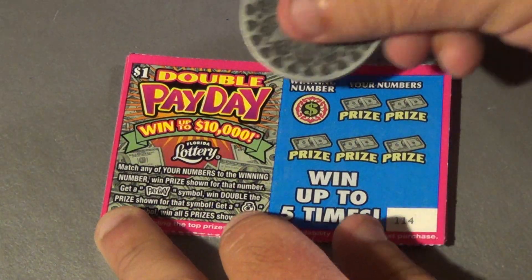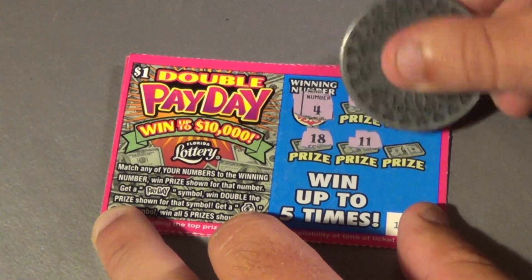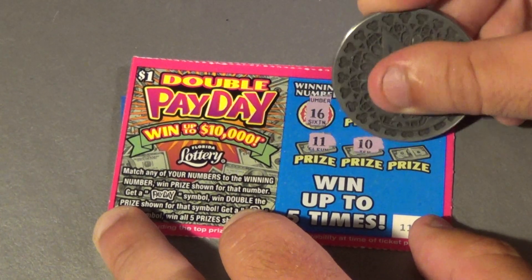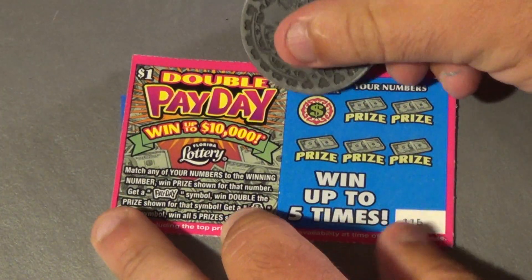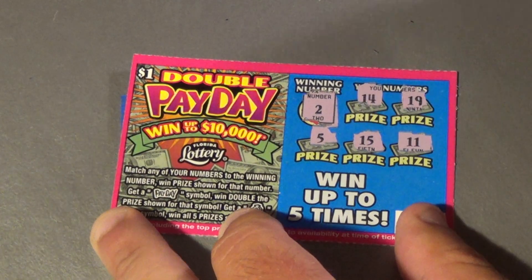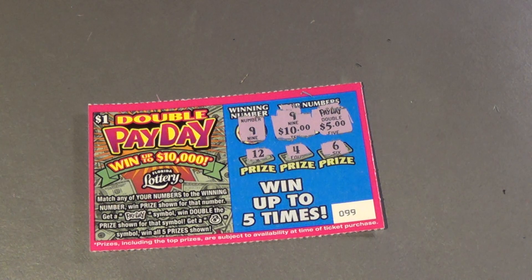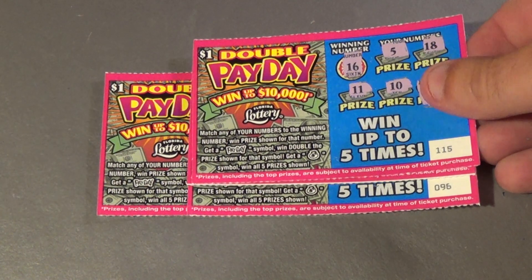Nothing there. Next one — 3 tickets left, we want a 4: we have a 14, 8, 18, 11, and a 10. No. Two left, we need a 16 — and there's a 16 right at the end for $1. Come on, let's win on this one — we want a 2 — and we didn't. But this was a very good result. We got the big $20 and another $4 in wins. That is $24 back out of $25 spent, only $1 down.